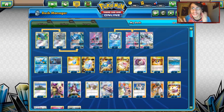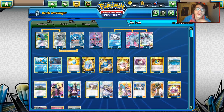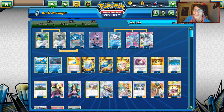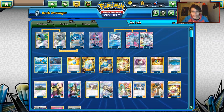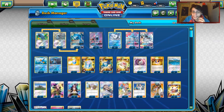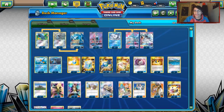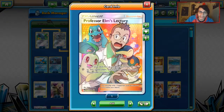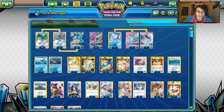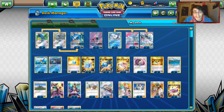Welcome back to a brand new PTCGO video. Today we're going to be looking at a Japan Top 64 Metagross Swampert Ninetales deck. I saw this on Limitless and thought it was interesting. The original list was a bit different — it only had two Max Potions, played four Nest Balls, and didn't play Elm's Lecture. I've edited the list to run Professor Elm's Lecture because it's a very good card with Metagross. This is going to be a Metagross deck with Swampert and Ninetales.